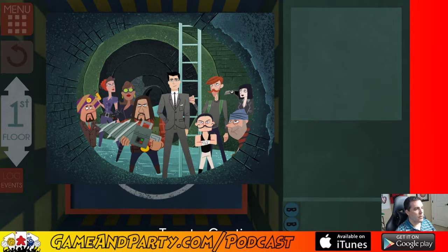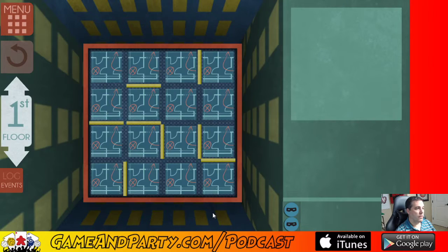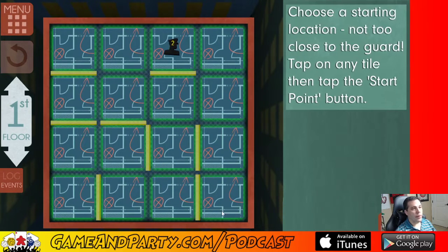Alright, the goal is to crack all the safes then escape through the roof — the helicopter pad's on top. It randomizes your three floors for you. The guard has a number two on him because he moves two spaces per turn. Let's choose a starting location not too close to the guard. The guard moves two spaces, so if we start over here we'd be far away, but we'd also be kind of trapped in this corner. We have four players, so before the fourth player goes he's going to make eight moves.